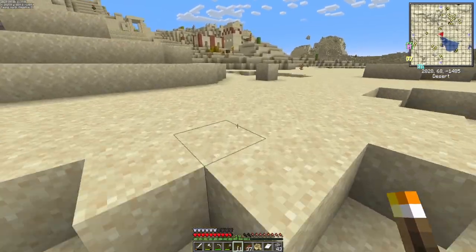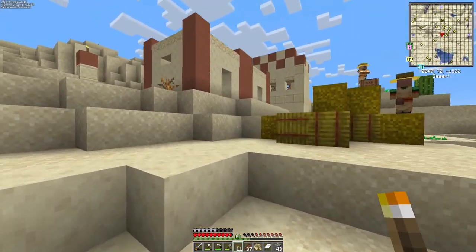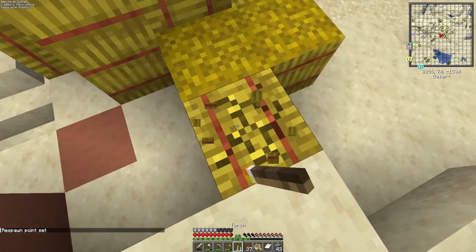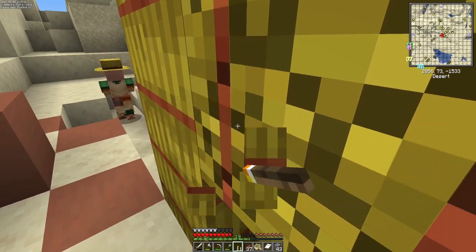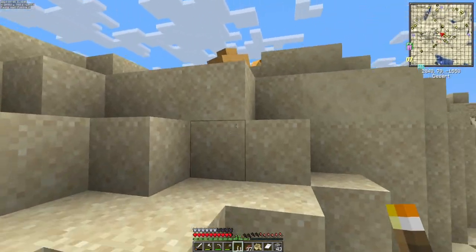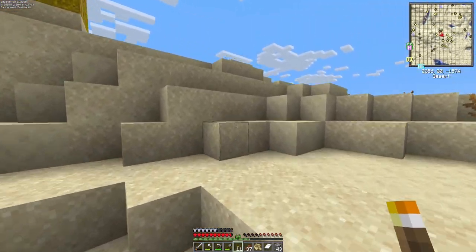I feel like I'm more likely to die to fall damage than I am to die from mobs at this point. I am my own enemy. Look at all that wheat. Respawn point is set, so we will respawn there if we die. Let's steal their hay. I don't even use it anyway — that kind of rhymes.